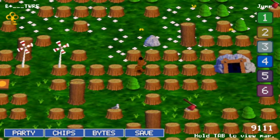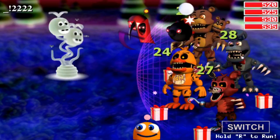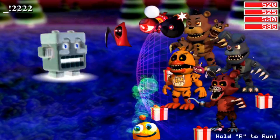Area 23 is a unique realm in FNAF World. This realm has a gibberish name, so for simplicity's sake I've taken to calling it Glitch Mode. In this episode I'll explain how this realm works and some fun things you can do with it.